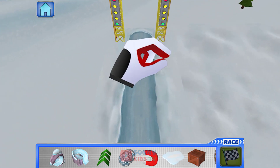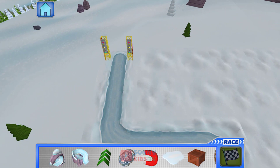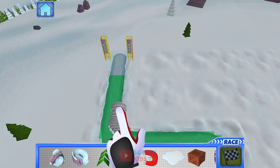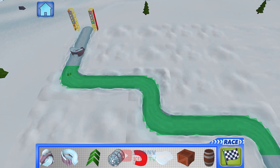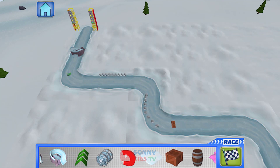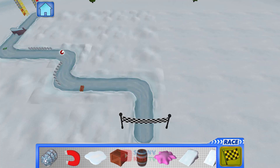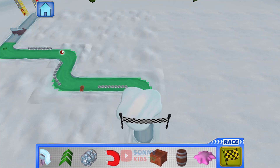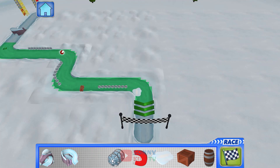Pinch and stretch your fingers to zoom in and out of the track. Swipe to move around. Now let's add some things to the track to make this race really interesting. You try. Nice Job! When you're ready to race on the track you've built, look for the green highlight so you know where to place this item. That won't work there! Try putting it somewhere else.